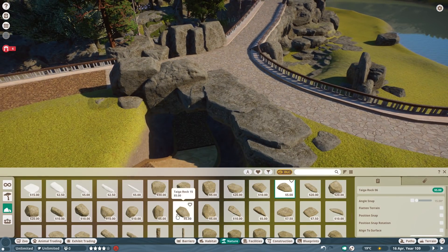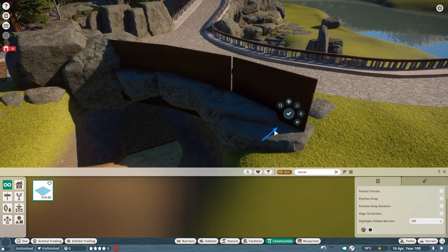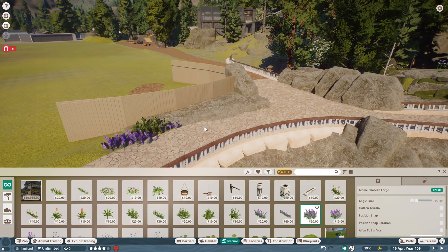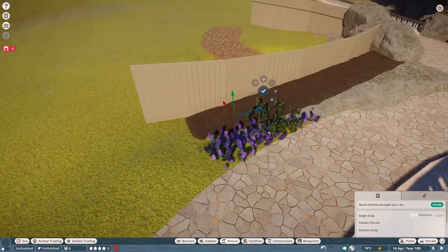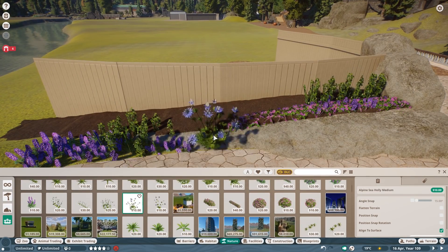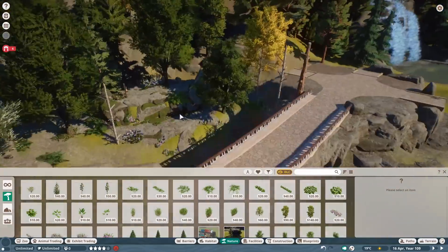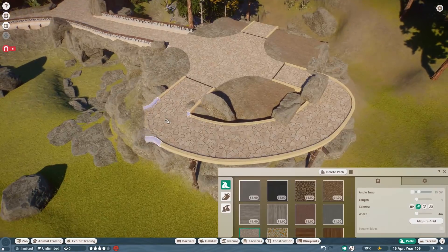It ended up looking unexpectedly good because it's hidden down there. I just needed to make sure this quite ugly backstage path — which we'll make nice in the future — is hidden away with mural fences and covered by nature. From the guest perspective it's almost completely hidden already. I just wanted to make sure there is an entrance for the game so I could put the animals in.